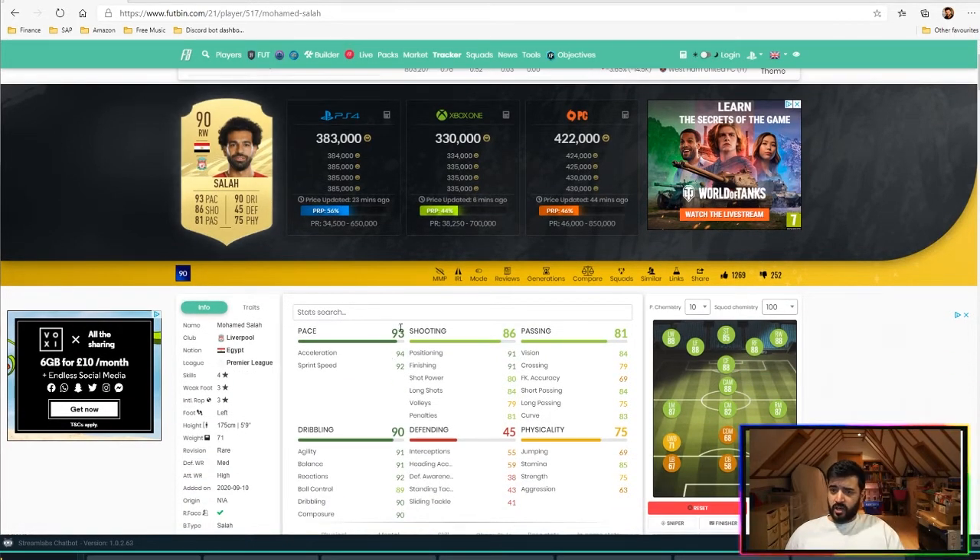His skills: 4-star skills, 3-star weak foot, left footed of course. Fairly small at 5'9 so he'll be quite slight in his build. He'll be able to move a little bit quicker maybe than the bigger players.